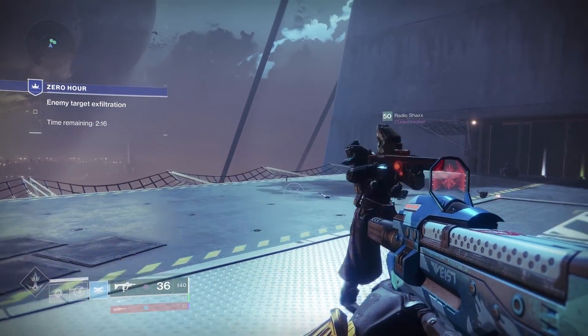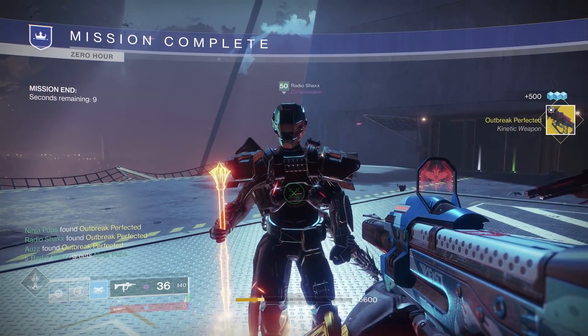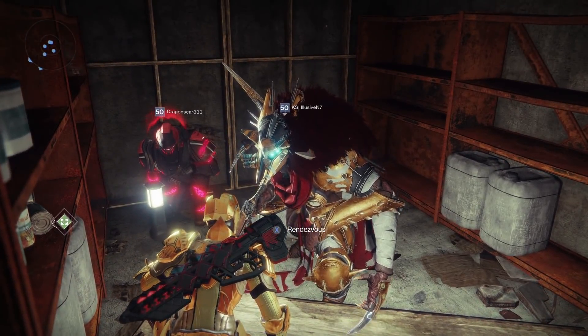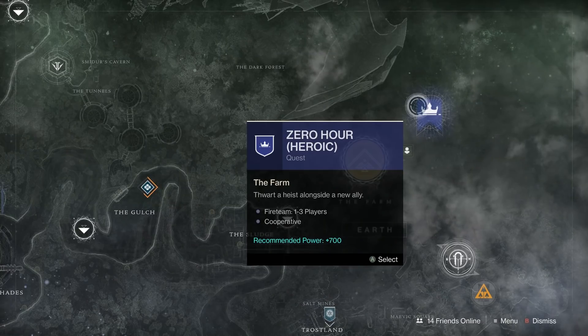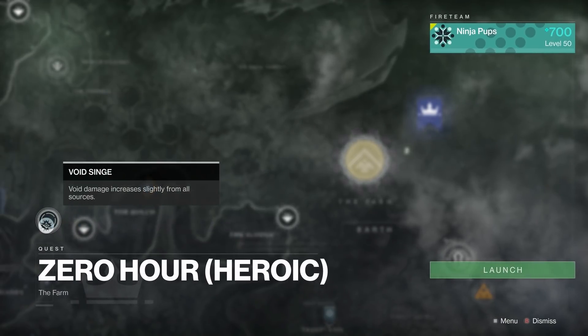Hello everyone, welcome to a guide for the Heroic version of the Zero Hour Outbreak Perfected mission. If you have completed the normal version from Mythrax in the farm, you'll have access to a new node on the EDZ map that allows you to launch the Heroic version from orbit, like the Whisper mission.